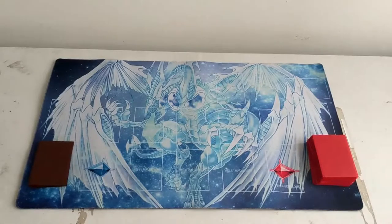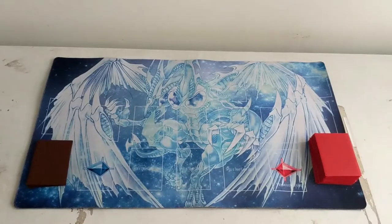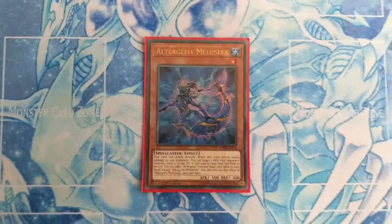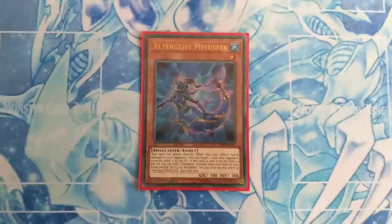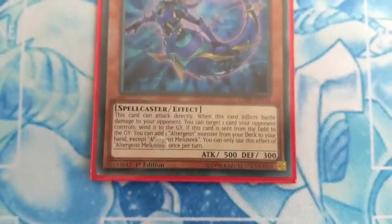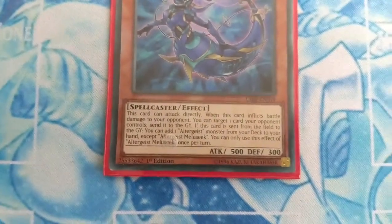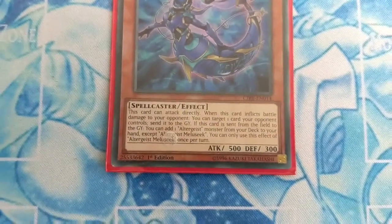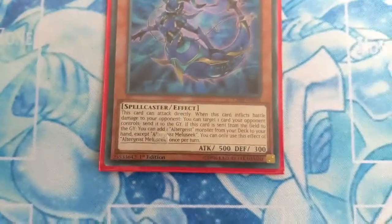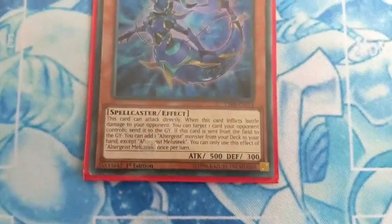The next step is to decide a goal for your deck. Let's look at the Altergeist cards. Here is our first monster, Altergeist Melusique. Its effect: this card can attack directly. When it inflicts battle damage to your opponent, you can target one card your opponent controls and send it to the graveyard. If this card is sent from the field to the graveyard, you can add one Altergeist monster from your deck to your hand, except Altergeist Melusique. This effect can only be used once per turn. Its ATK is 500 and DEF is 300.